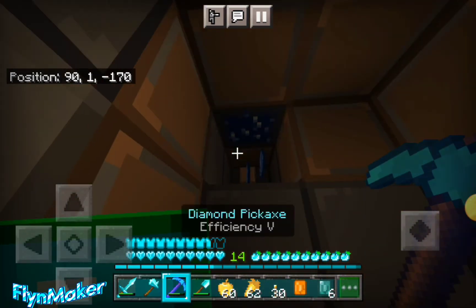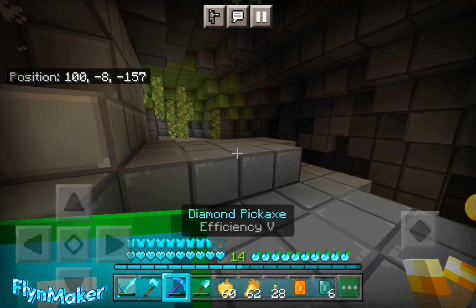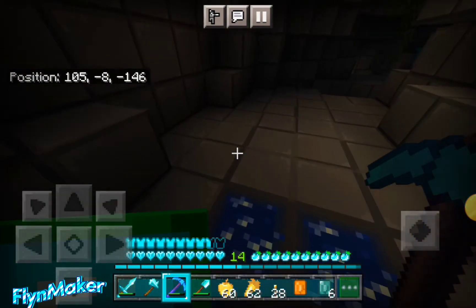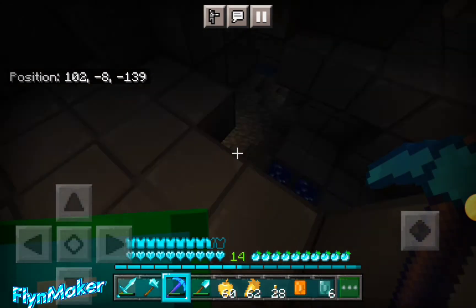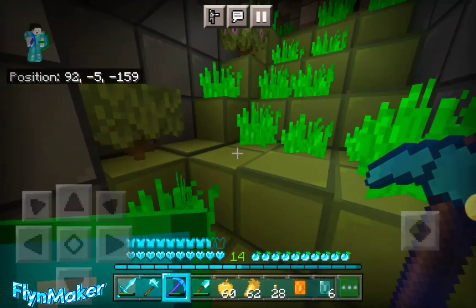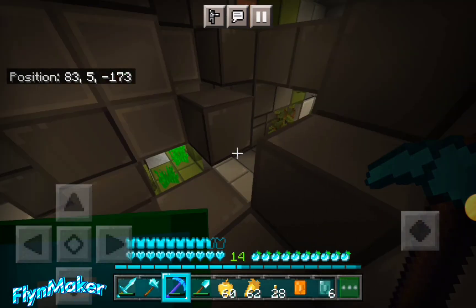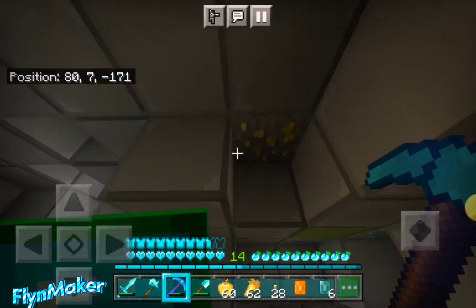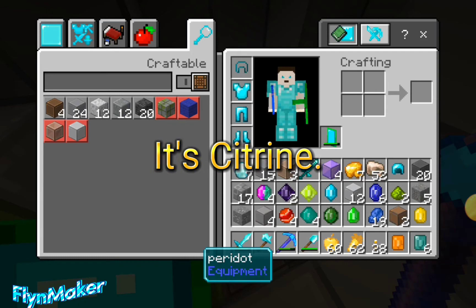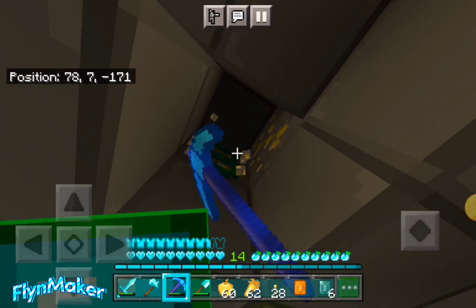Bro, this mod is just a bunch of ores. Are there any other ores? Where are them ores at? I think there's just some iron and lapis up here — you have to go higher up for that. Guys, I think a y-level above zero is where they spawn. What is that? What is this? It's citrine! Get out of here, dirt. And what is this? Chloroneum — oh god, that sound does not sound good.